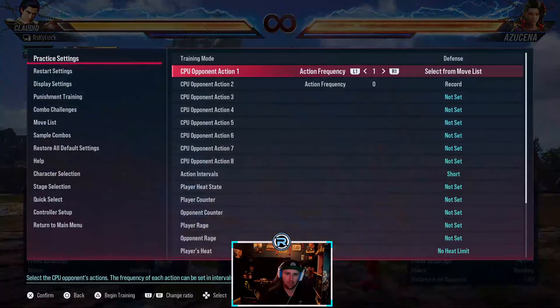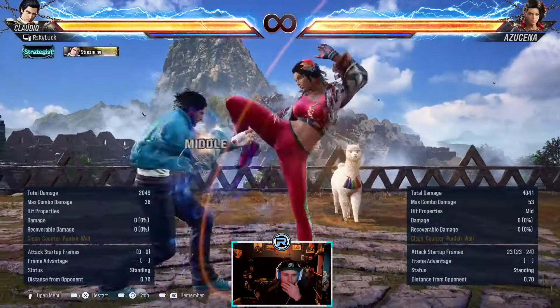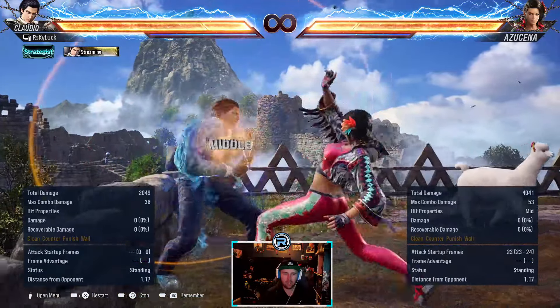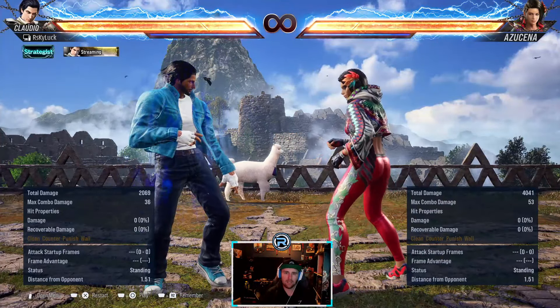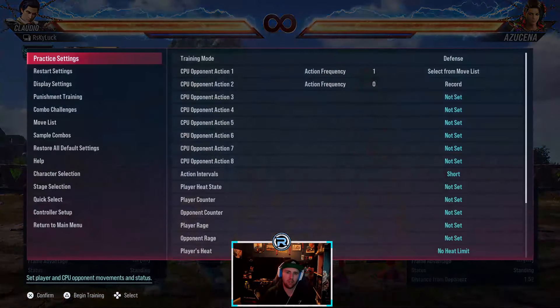Back 3 we've been through - plus. This is a 4-hit string. The last hit is a high so you can duck and launch. All the hits before are minus 10 each, so if she stops you can 10-frame punish. If she finishes it you duck and launch.